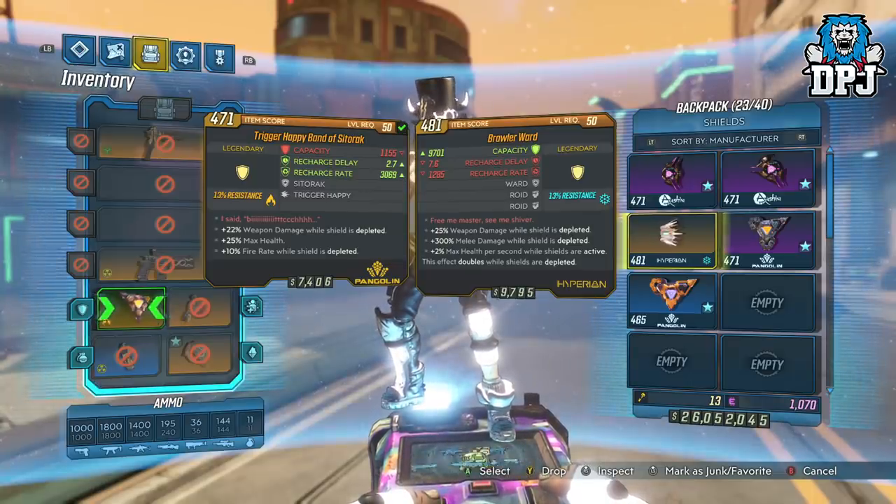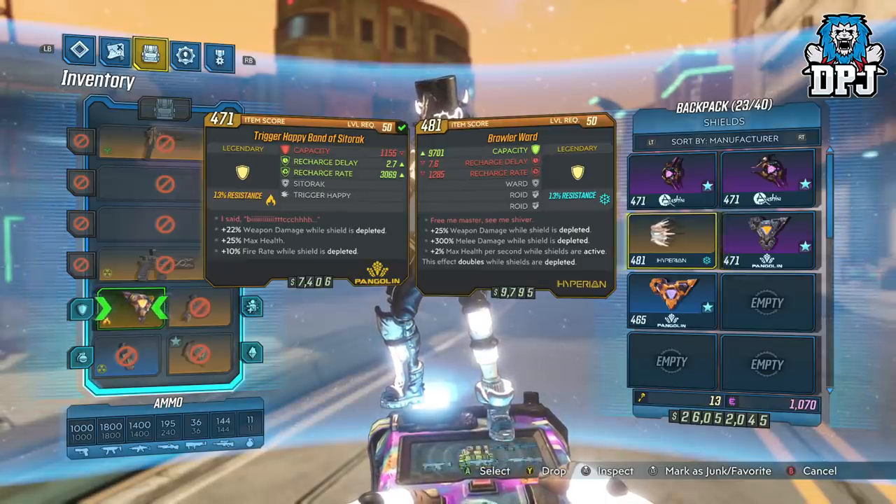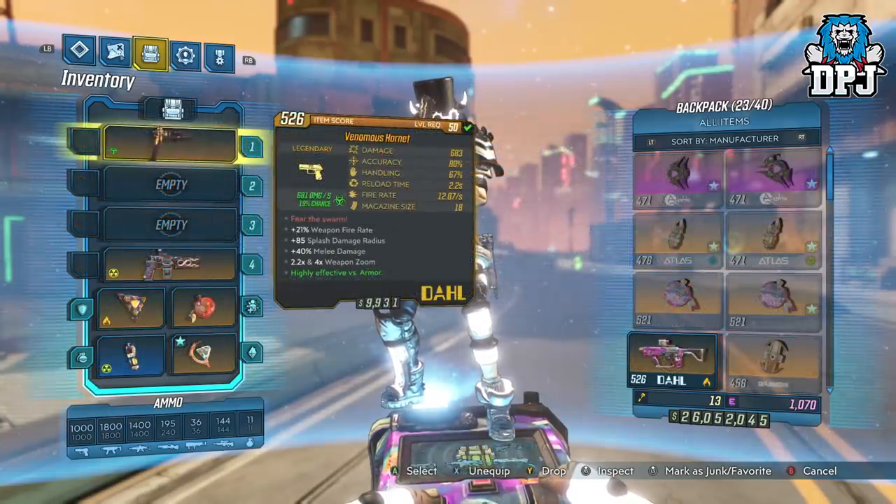Within his video, he also mentions what I will go on to state: that you eventually stack damage so high on your weapons that it leads to a dead end. Because if you continue trying to stack damage, you end up just killing yourself with one hit. Well, I have solved this issue so you can literally stack unlimited damage — and it's kind of crazy. So before we get into that, let me explain how this actually works.